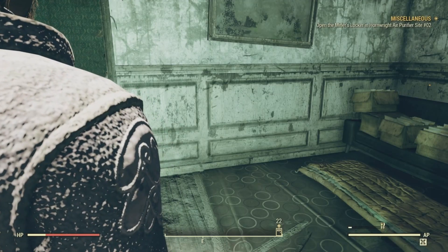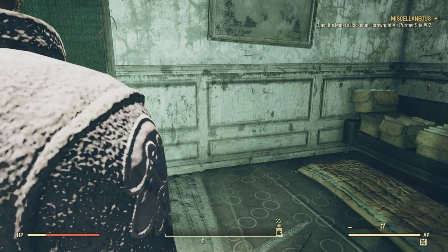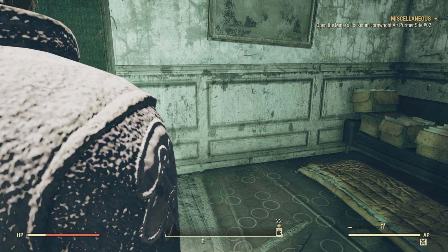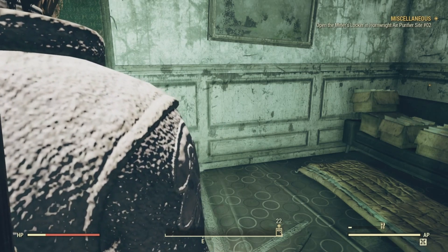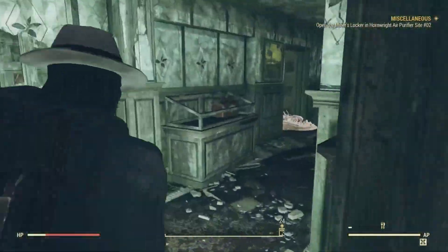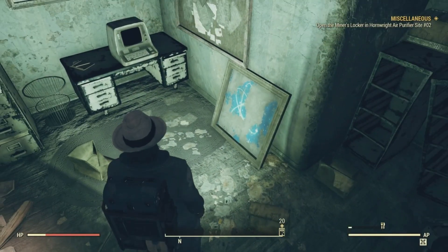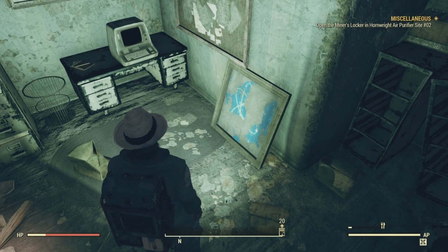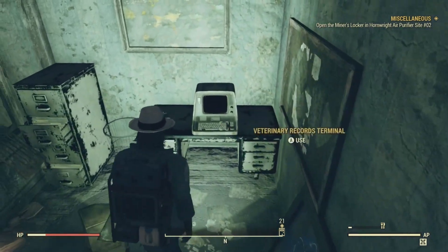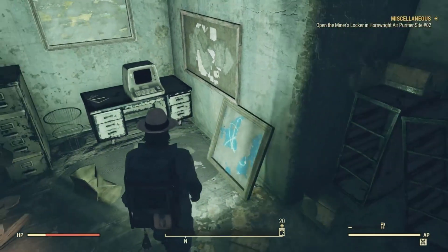The next magazine location is on the second floor, inside the office room next to the broken terminal in the northeast corner of the room, near a blue atomic painting leaning against the wall. Here's the painting, and it would have spawned next to this terminal — but nothing spawned this time.